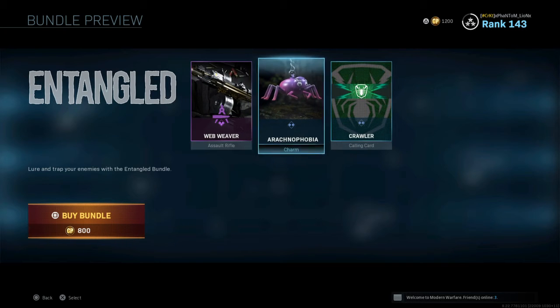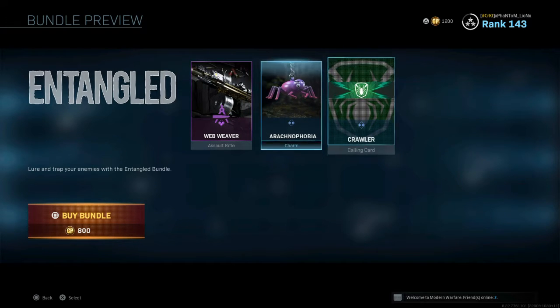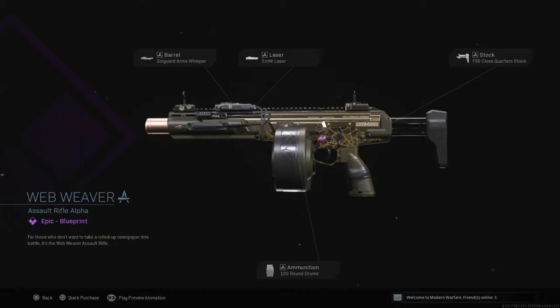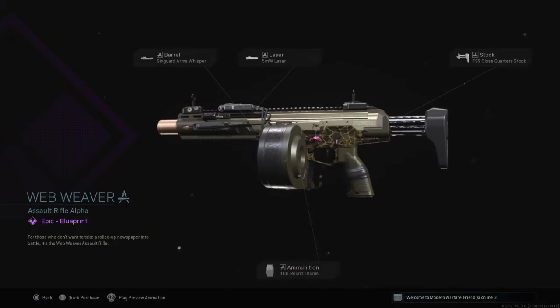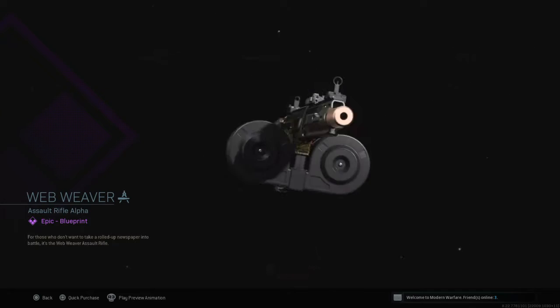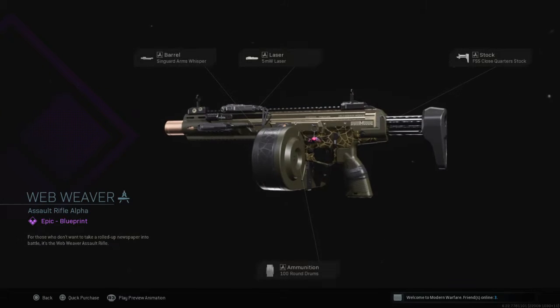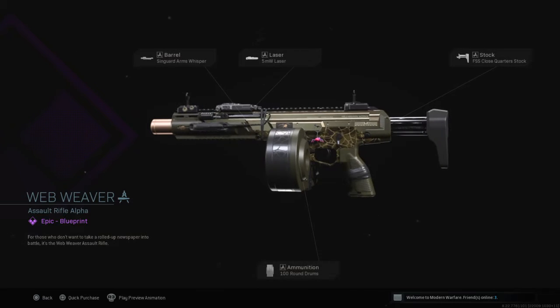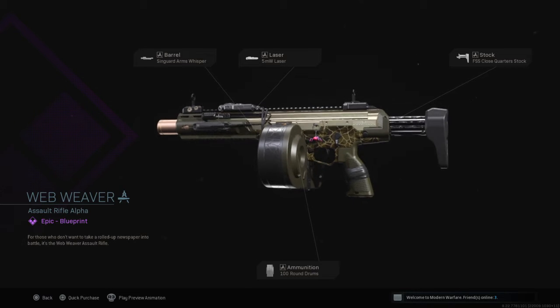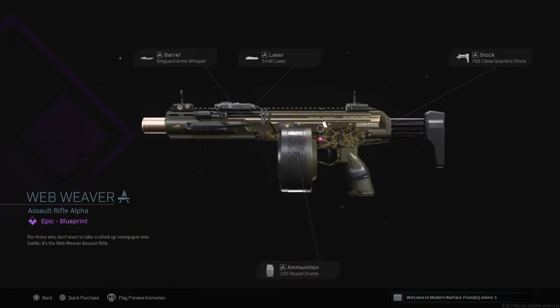Entangled is 800 CoD Points. You get a weapon blueprint and a charm and a calling card. The blueprint is Assault Rifle Alpha — that's going to be your Kilo — and it has the Singuard Arms Whisper barrel, five-milliwatt laser, FSS Close Quarter stock, and 100-round drum magazine. Pretty okay. Throw on some simple grip tape and a tac laser and you've got yourself a nice blueprint. Cosmetically it doesn't look bad — I do like it cosmetically.